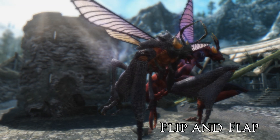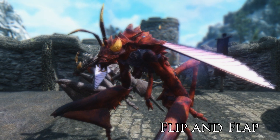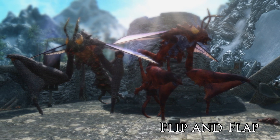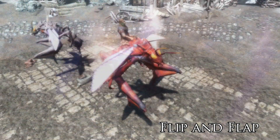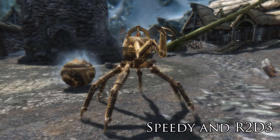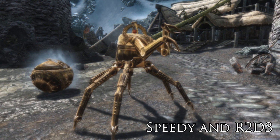Both mounts that are cast are quite different in appearance and have their own unique style. As you can see from the Charis flyers called Flip and Flap, they are quite different and unique in their appearance — they're really cool. Some of the animation for mounting and dismounting can be a little tedious at times, as can the control of some of the mounts. With Flip and Flap it is quite difficult to fly around sometimes.